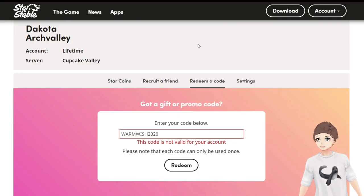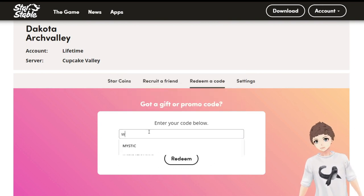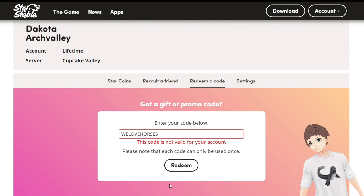The next code is warm wish 2020, which should give you 300 star coins. This is on the website but apparently does not work, so this one doesn't work either. The next code is we love horses, but I'm pretty sure this one no longer works either — and yep, it no longer works. Half these codes don't even work.